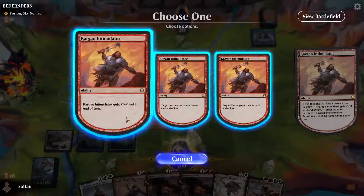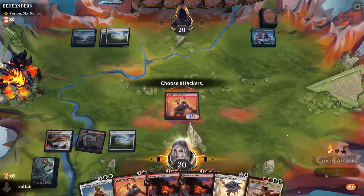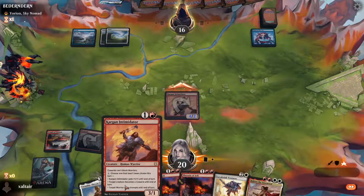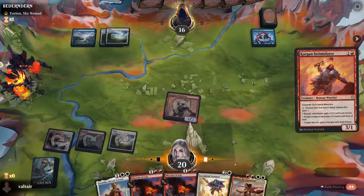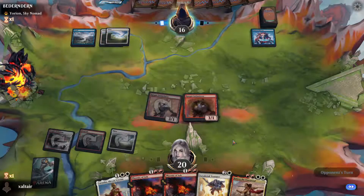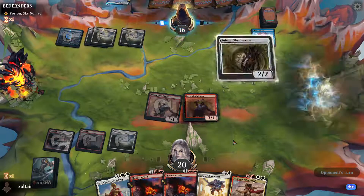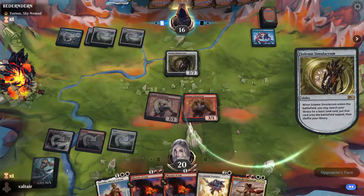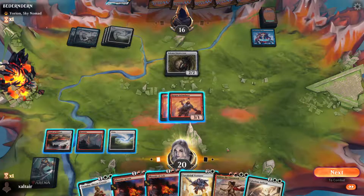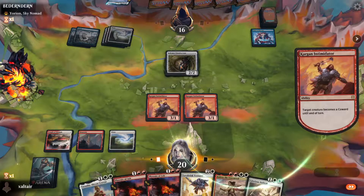Let's just pump him up and attack. They're not gonna cast any creatures — they might cast a board wipe. But we have more creatures where they came from, including Phoenix of Ash that can attack in the air and come back. They should board wipe here, but hopefully after that we can draw a land. We can't get rid of it but we can make him not able to block. We didn't draw a land — unfortunately. We have to make him a coward and pump both guys and hit for eight.